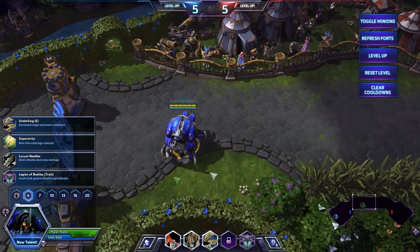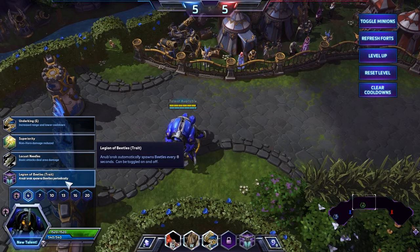At level 4 you should pick Legion of Beetles trait. Anub'arak spawns beetles periodically.